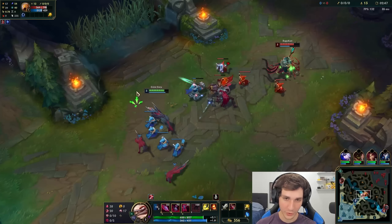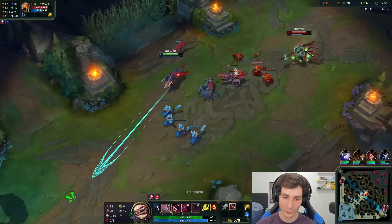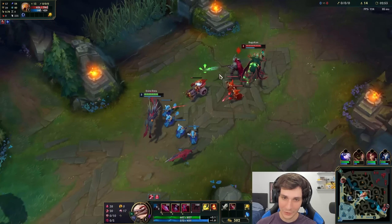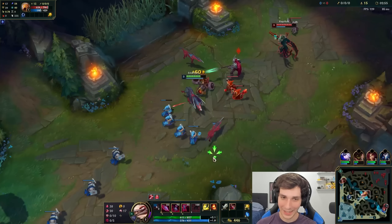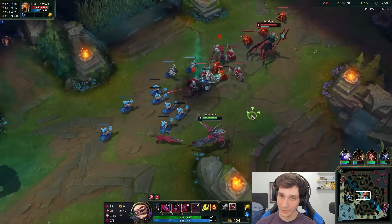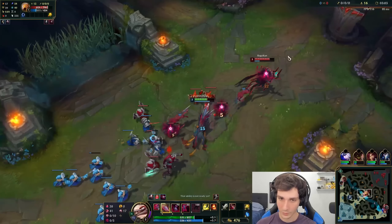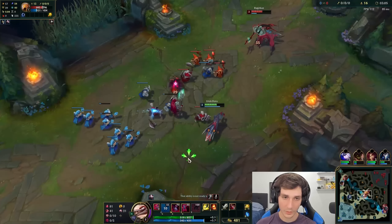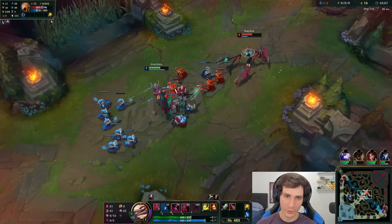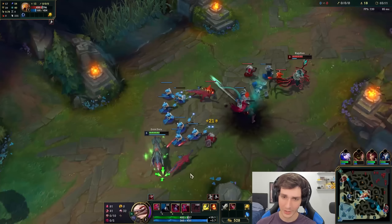That brings me to the W ability. Naafiri's W is a point-and-click dash — that's pretty much all it is. You dash at an enemy champion and hit them. It's kind of like a Caitlyn ult where your teammates could stop it, so it'll stop on the first champion hit. Interesting — Naafiri can actually proc Electrocute by just shooting two Qs at someone, which is good to know.